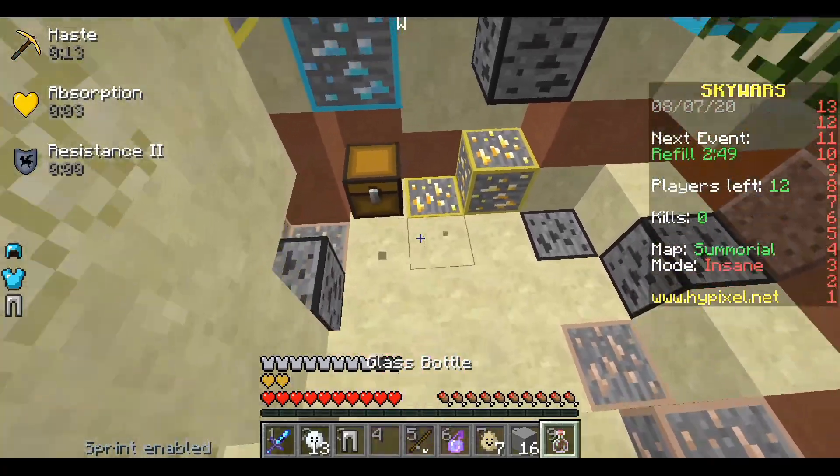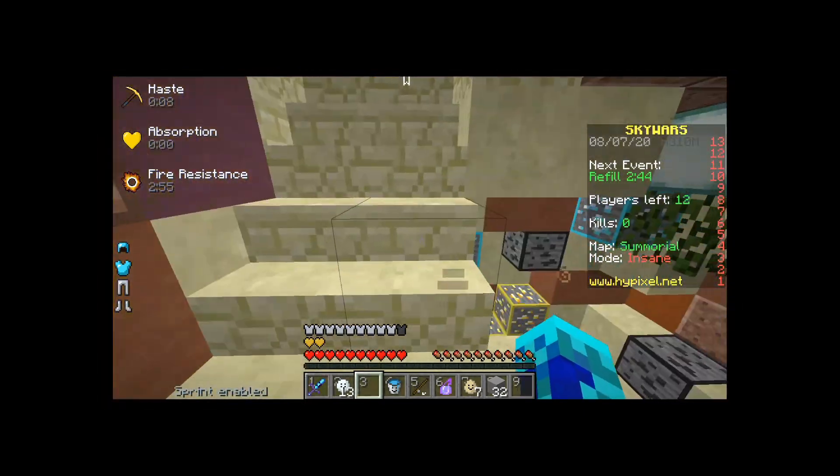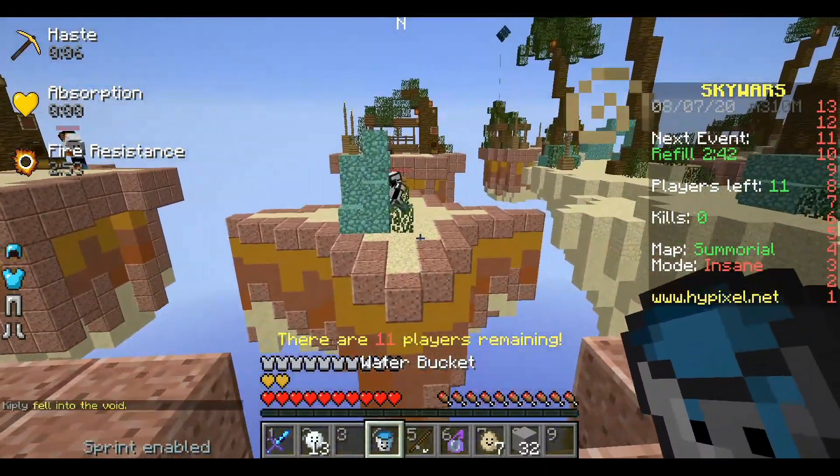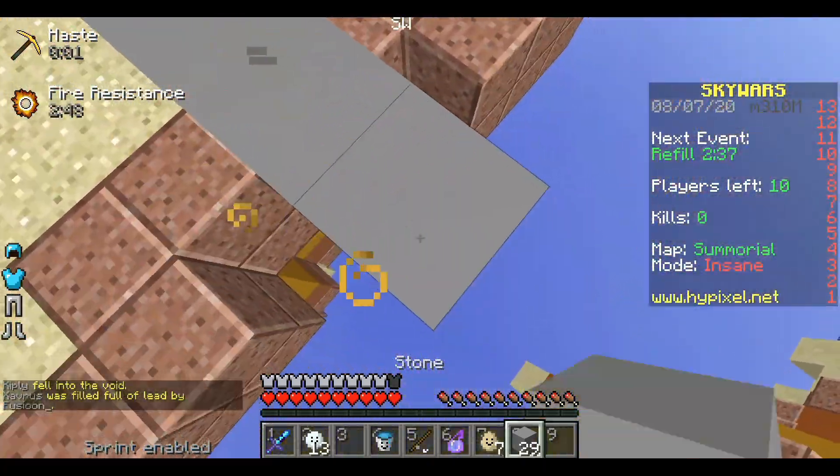Almost everything. I didn't do blocks because that would take ages to make — it would literally take hours upon hours to retexture every single block. But I even made water buckets look happy. Even the empty water bucket looks happy. Everything's happy. It's amazing.